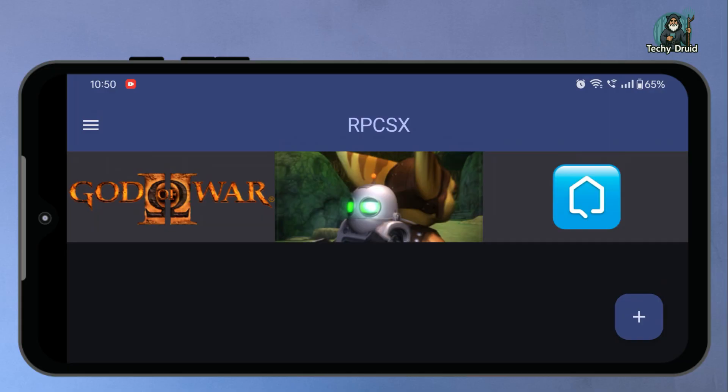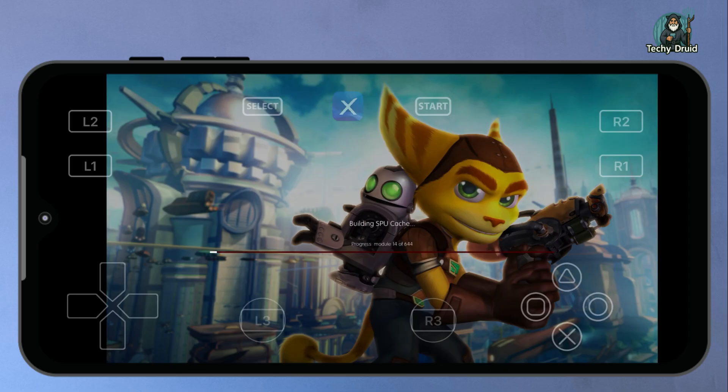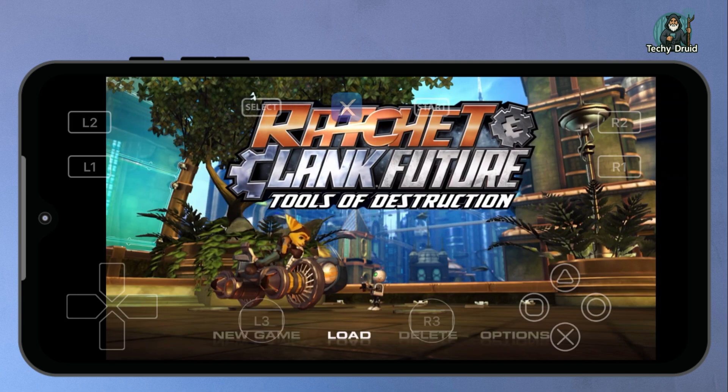Now I'm going to test the second game, Ratchet and Clank Future: Tools of Destruction. Just like before, the emulator starts compiling shaders and loading game assets. This step usually takes a few minutes the first time you run the game. Once the game starts, you can see the intro screen and menus of Ratchet and Clank Future, just like on the original PS3 console.